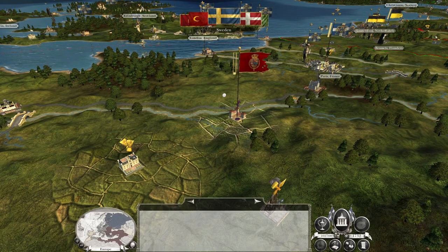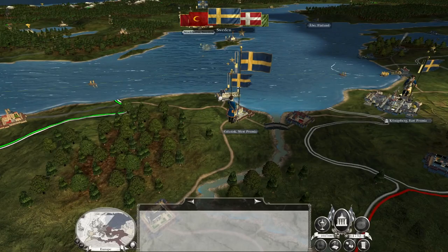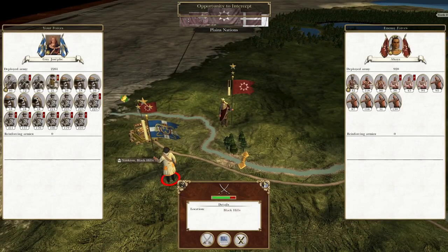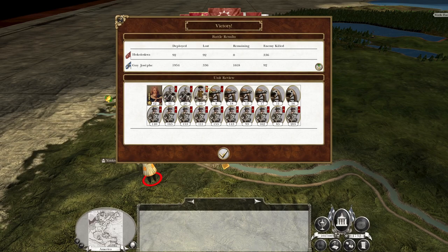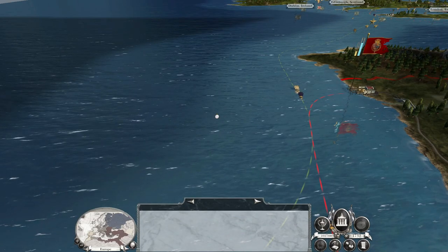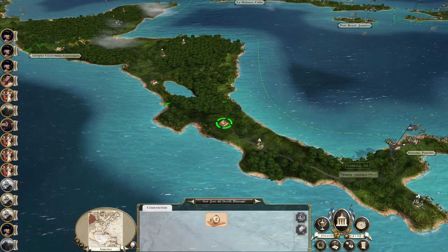The Ottomans are likely to declare war on us any minute now, but it shouldn't be a problem because they don't currently share a border with us imminently. Sweden's coming in — you've made a big mistake, Sweden. I'm going to auto-resolve that because we've already annihilated them. Sorry, Plains Nations peoples — and I'll do it again! Although we lost 300 men to a tiny, depleted bow unit. Should never have made peace with Sweden.